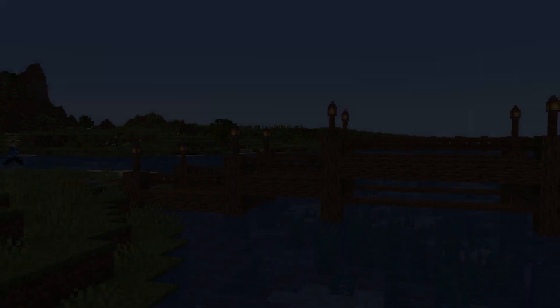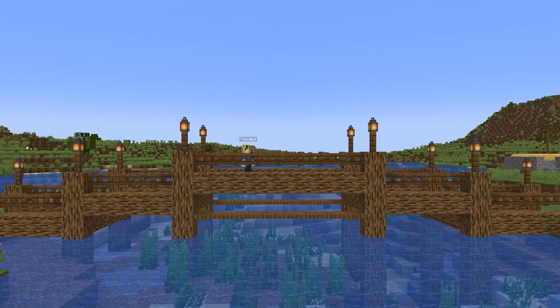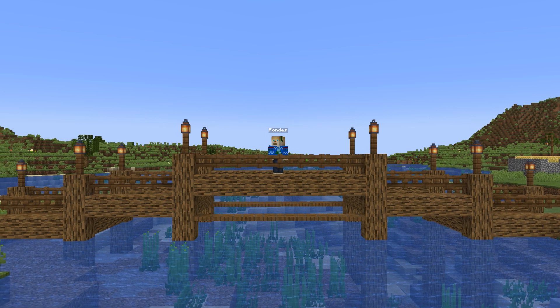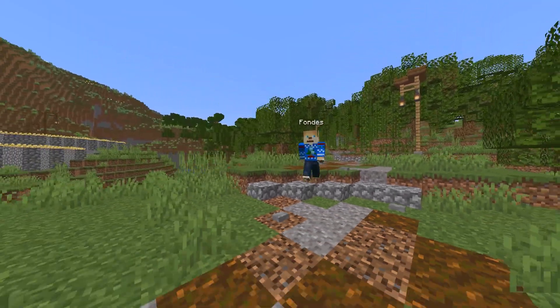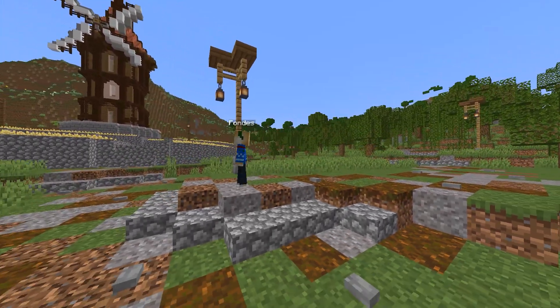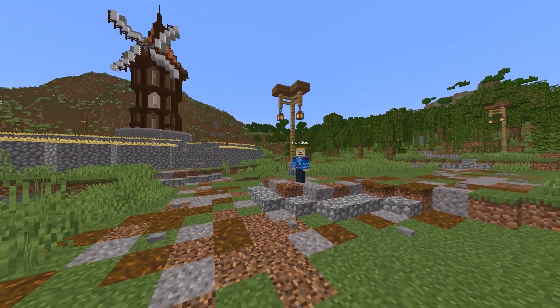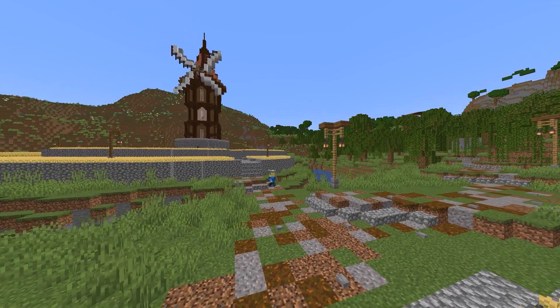Adding paths around the world is something I personally think is basically essential when you have a survival world full of buildings, or soon-to-be buildings. Not only does it help with getting around and actually knowing where to go if you've got a build that's like a thousand blocks away, but it also makes the place feel much more lived in - it looks like there's constantly people exploring the place and traveling far. It just makes your world feel much more alive instead of just some random buildings scattered about.